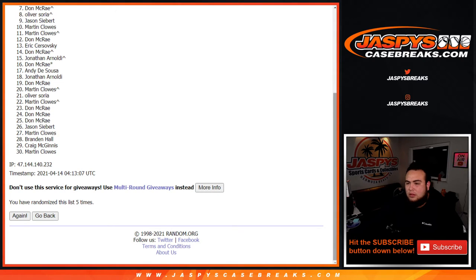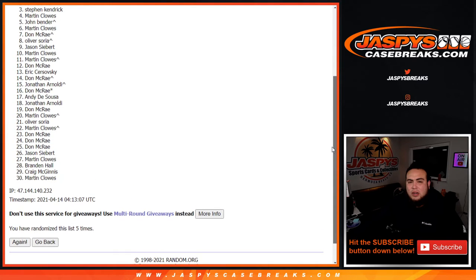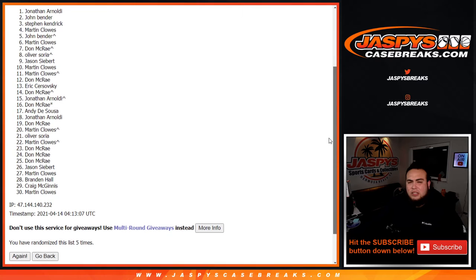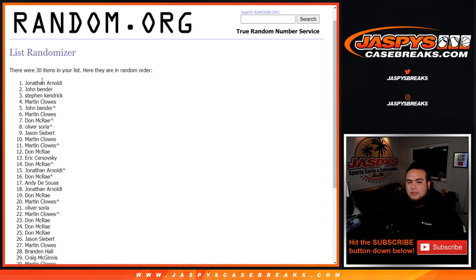Boom! Don is in with your free spot. Martin's in. John, Martin, Steven, John, and Jonathan A. There you go. Five times — top seven, get in. Congrats. Coming up next is the break itself.